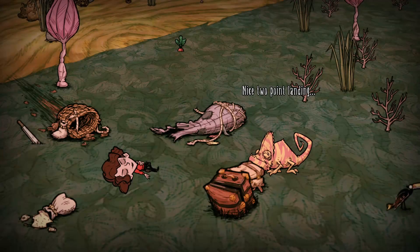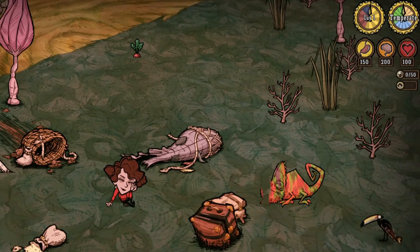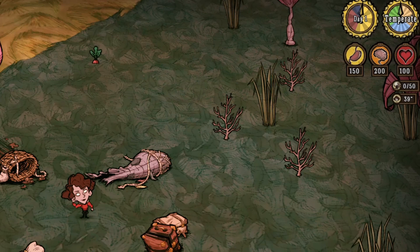I'm Eliza and we're finishing off our Hamlet character guides with Wheeler. She enters the world with 150 hunger, 200 sanity and 100 health, as well as the Pumatic Horn and Navigadget.